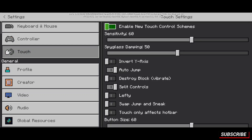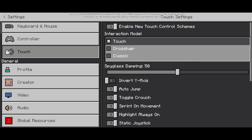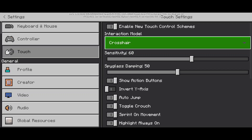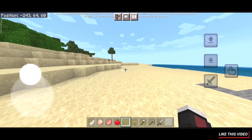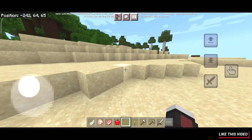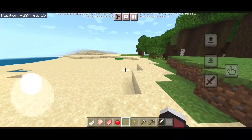For the first time it will be disabled — you're going to have to enable it, and there you go, you will have all the touch controls. That's it for today guys, I hope this video was helpful. Make sure to leave a like and subscribe, and I'll see you in the next one — goodbye!